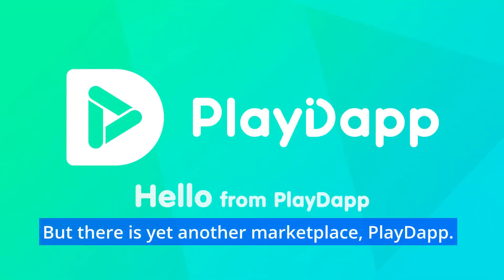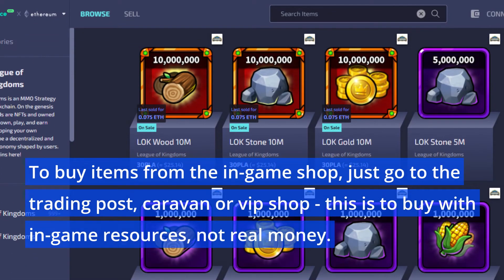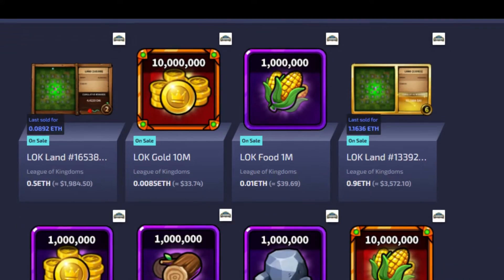There is yet another marketplace — Played app — to buy items from the in-game shop. Just go to the Trading Post, Caravan, or VIP Shop. This is to buy with in-game resources, not real money.